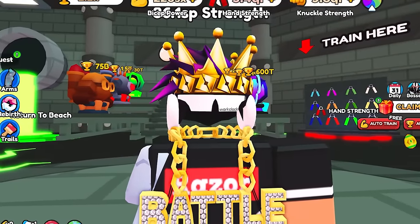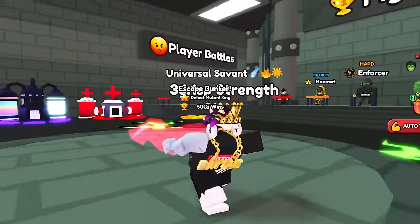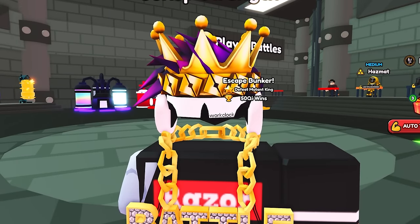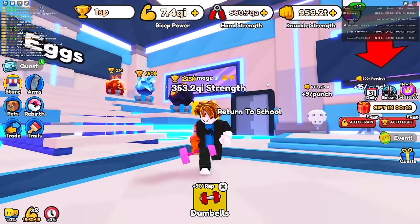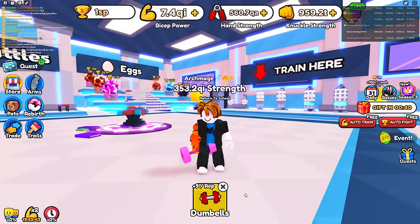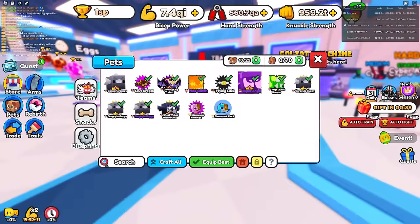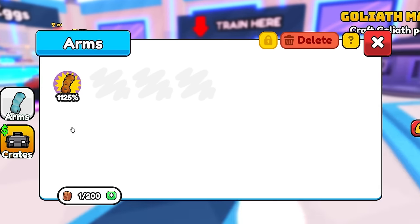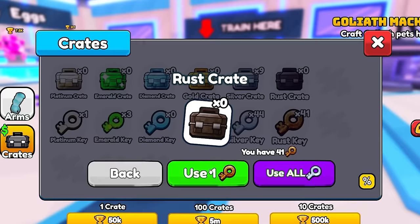I already have a noob account that has 42 pets equipped. Before I start, I'm gonna super rebirth that account so it looks like a really poor noob. Here's my noob account — it has a decent amount of strength right now. So I'm gonna equip a trash arm. I can get one from my rusty crate.